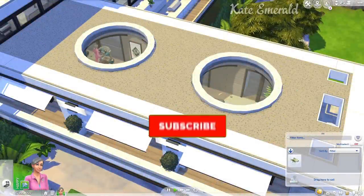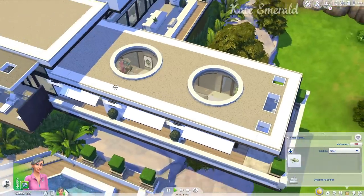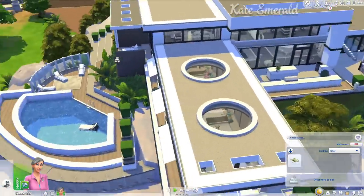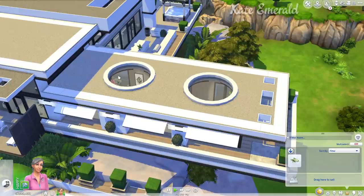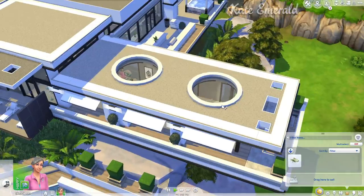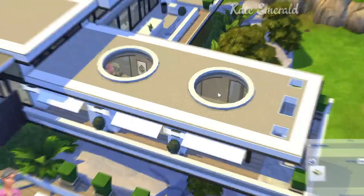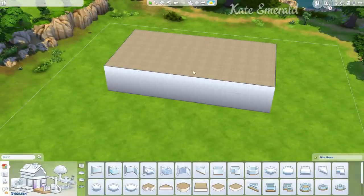Hey lovelies, it's Kate. Welcome back to another Sims 4 base game tutorial. I'm going to show you how you can build these round skylights. As you can see, they are beautiful. This is my most recent base game build — you can find it in the gallery. My ID is Kate Emerald. I built these beautiful skylights and we are going to jump right in. You won't need any packs, no CC, and no mods — just the base game. I've built a big room just to show you the skylights on top.